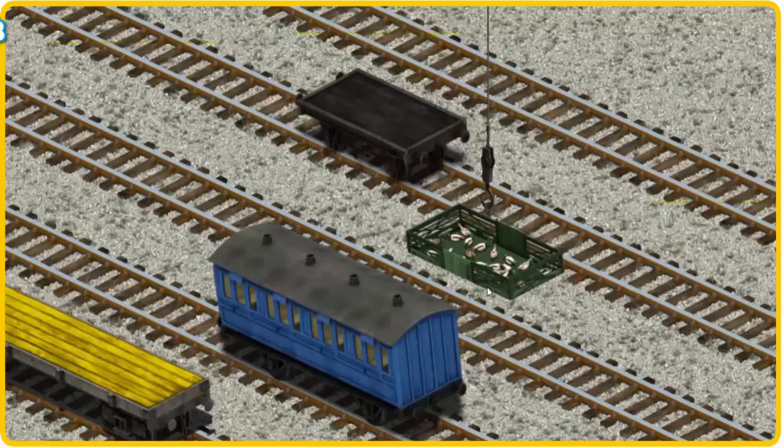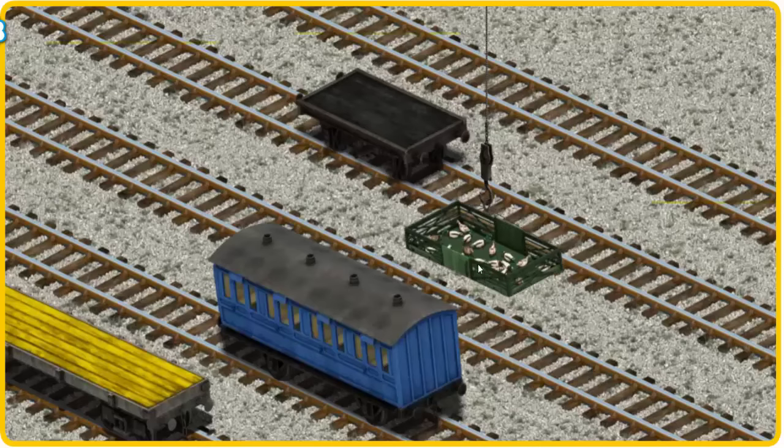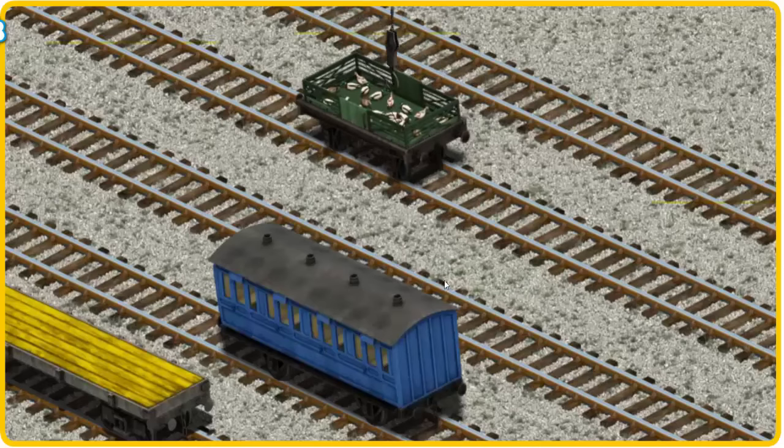Now the cargo must be loaded. Help Cranky find the black flatbed. That's it!